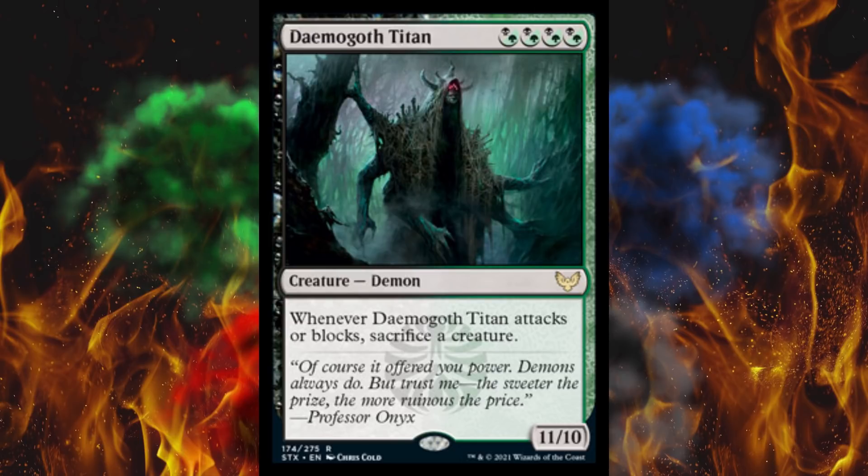Next up, quite possibly the most broken card in the set — Dagamoth Titan. It's quad hybrid, it's an 11/10. Whatever it attacks or blocks, sacrifice a creature. So the entire pest deck is back up and running, and this is what you put in it. Good luck — he has no evasion. At least they didn't give him trample, and you could chump him forever. But in a draft, this would just be an automatic game winner — it's just bullshit. It could be stopped by a 1/1 death toucher for one, but this card should not exist.